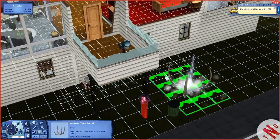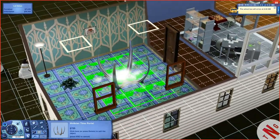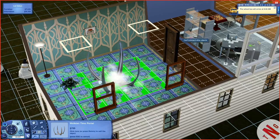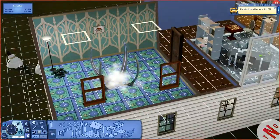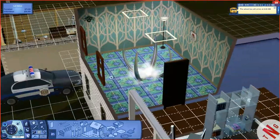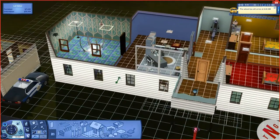Now I'm gonna take this bad boy right here and place it right in the middle of the freaking room. This is going to be our future gateway room! Ha ha ha, how do you like that?